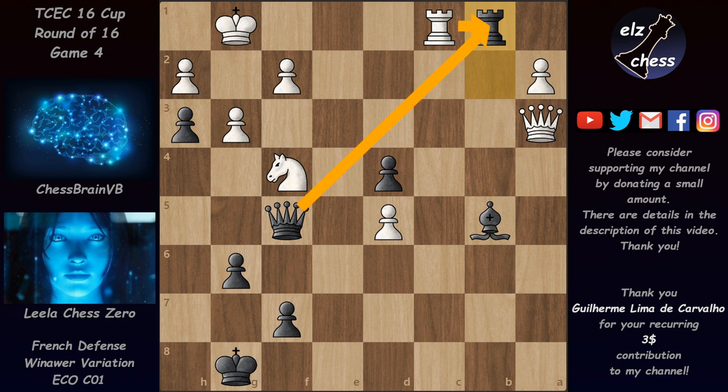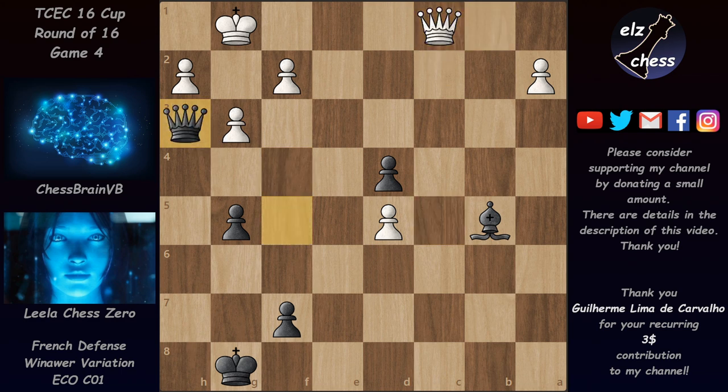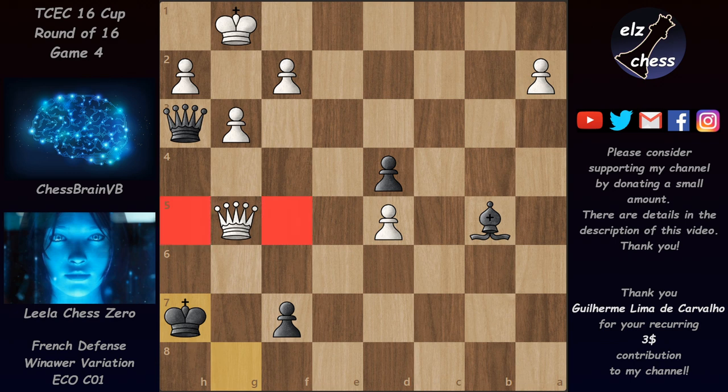We have Qf3, and now Bb5 still, and after Rc1, h3 — the thorn pawn is installed and the mating net is created. White is in trouble: if the knight takes on h3, it no longer guards d3, allowing Leela to advance the d-pawn. If that pawn reaches the seventh rank, white cannot handle it. Instead of Nxh3 we have Kg1, but after Qf5 the queen supports d3 anyway. Chessbrain tried activity with Qa3 attacking the rook, but Rb1 came — exchanging the rook is impossible as Qb1 is mate.